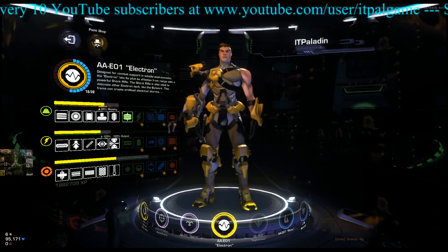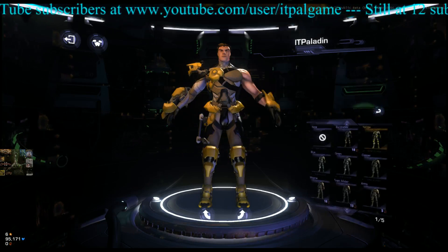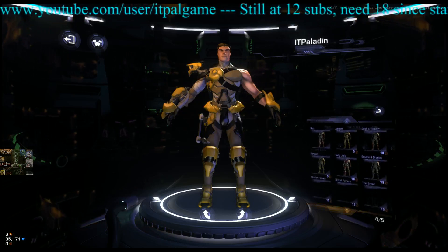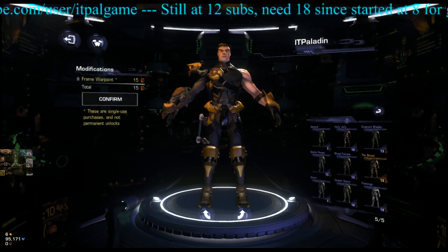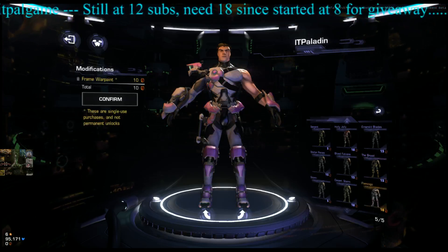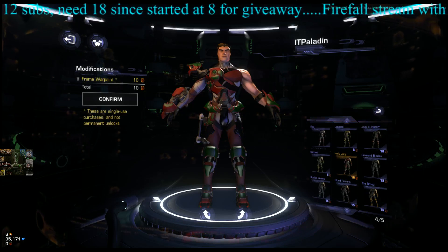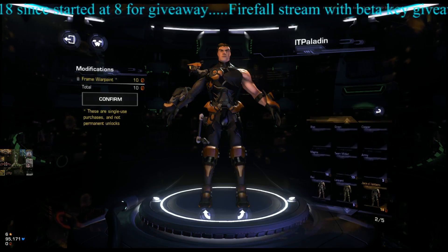That's the battleframe garage. If you want to go to the paint shop, click on the top left. You can change the war paint with different options — some are free, some cost red beans. You scroll through them by clicking the top or bottom arrows. For example, the Brood paint is 15 red beans, and there's also Flamingo if you like that color.